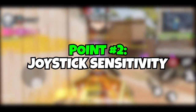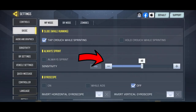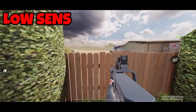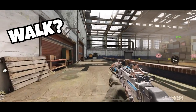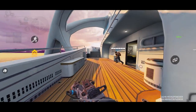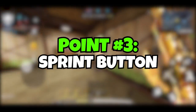Let's talk about joystick sensitivity. Should you turn on always sprint or should you mess with the sensitivity? If you keep the sensitivity low, you're going to have to work harder to make your character run — basically it's easier to walk. If you keep it high, it's easier to run. And we hardly even walk in COD Mobile, so turn on always sprint. This will help you avoid weird situations where you mean to run but end up walking.